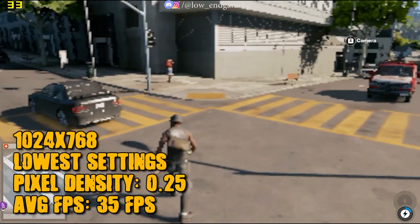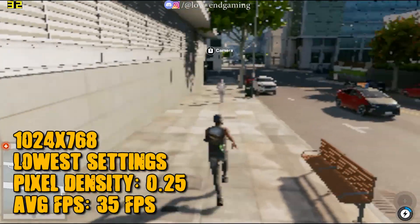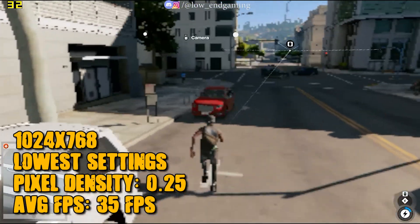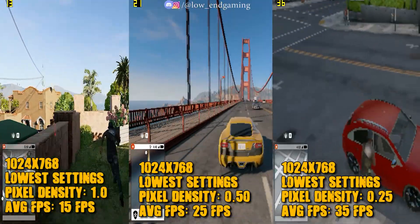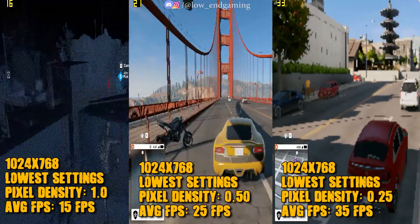Apply the changes and play the game. Now the game is running on the lowest possible in-game settings, giving around 35 FPS. You should try every setting and choose what's best for your PC. This is the comparison between all the settings. But don't worry if your game still lags — follow me for step 2.